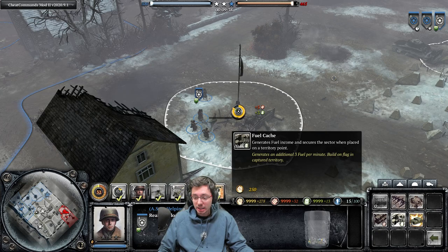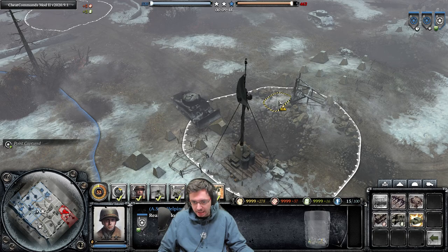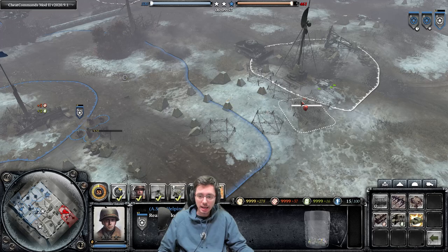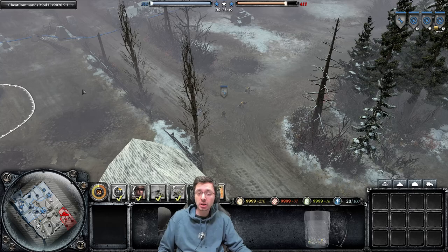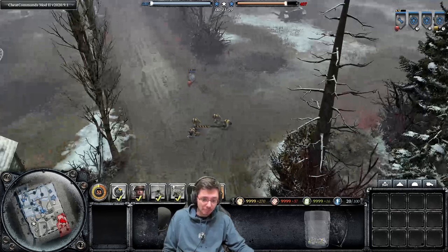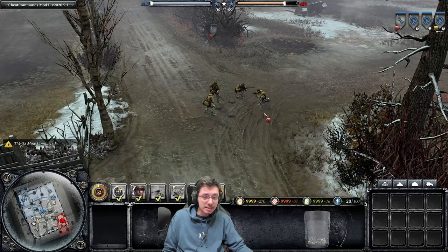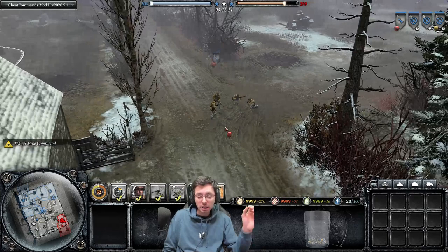We can also tell them to wire off this bit of green cover and then come over and wire more areas — all while holding down shift. This is great because while they're capping a point they can also deny enemy cover. An incredibly important shift command you should be aware of is when you're laying mines, because if you just lay a mine and forget to shift command away from that position, your squad is going to be standing right on top of that mine.